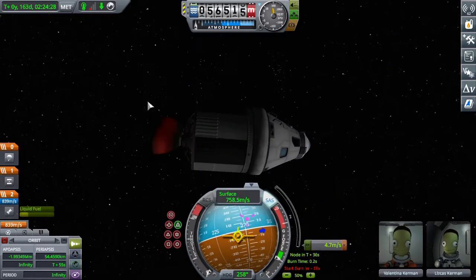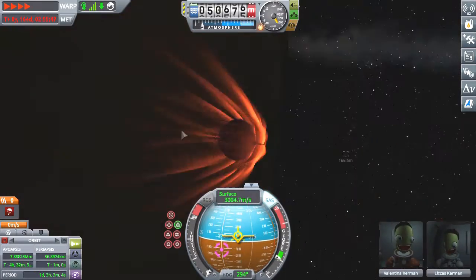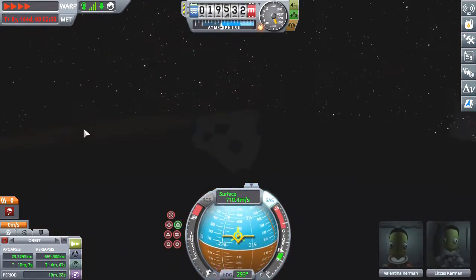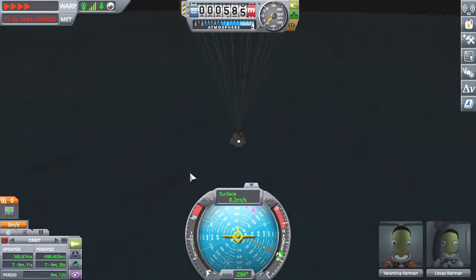Anyway, now I'm escaping the Mun to go back down to Kerbin so that I can land. And this is another spot where I've made it look lighter — or brighter? Do you say lighter or brighter? I think it's brighter. Might be wrong.